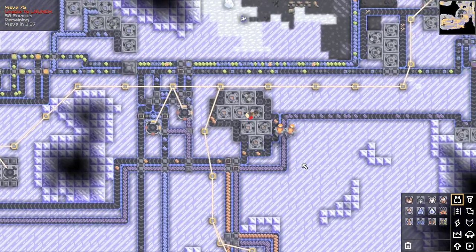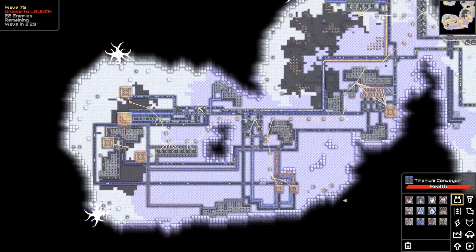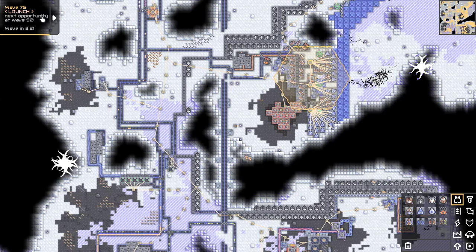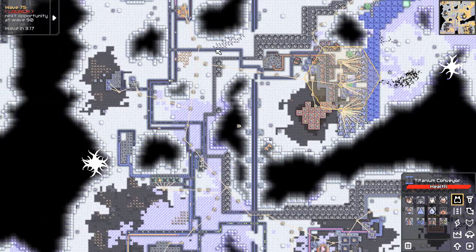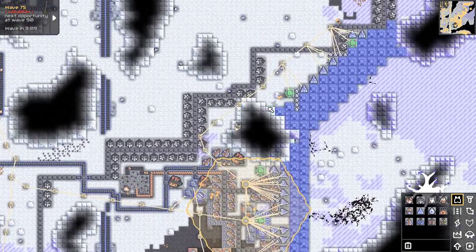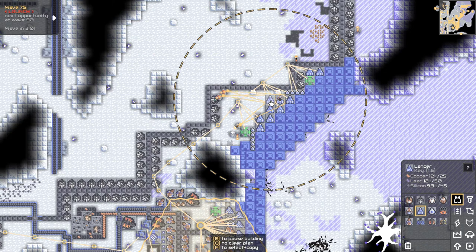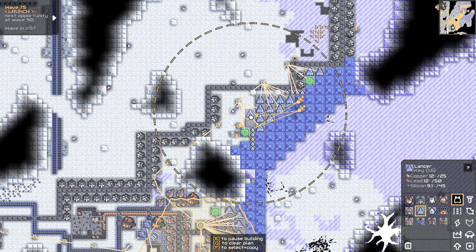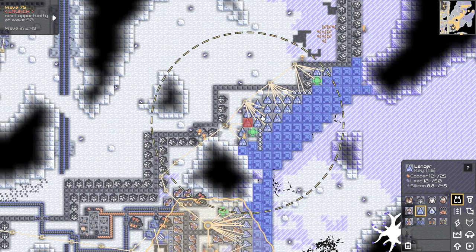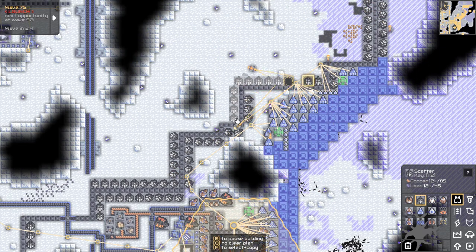Resuming from where we left off in Mindustry. My sorting is figured out. Wave 81 is the next big boss — I've been informed that 75 is when I can launch, but the plan is not to launch at all. I don't know if this boss is going to be ground or air, but either way it'll probably be kind of scary. These only work versus ground, but they do awesome versus large waves.